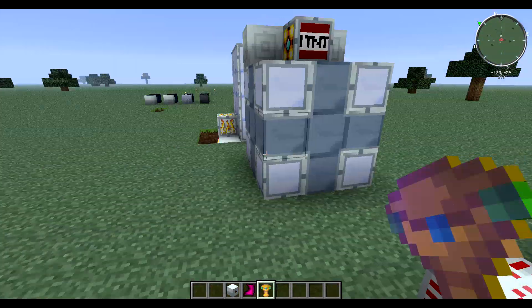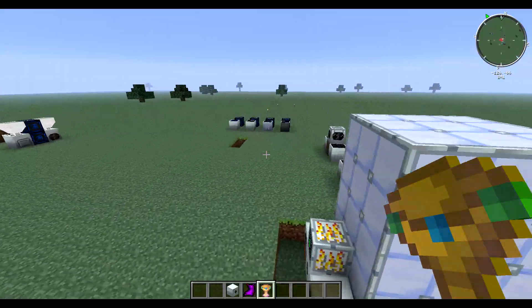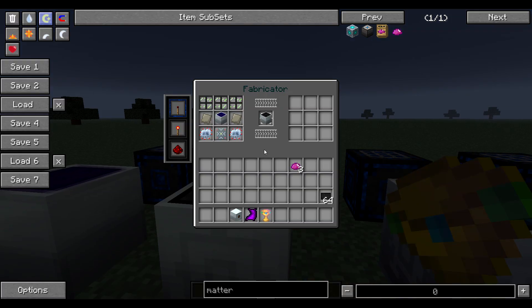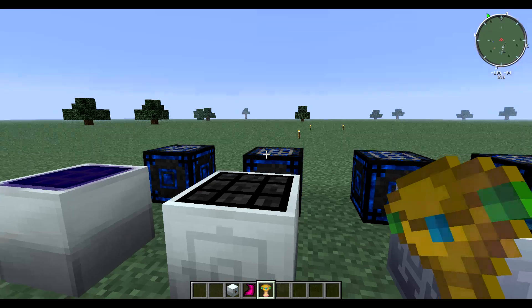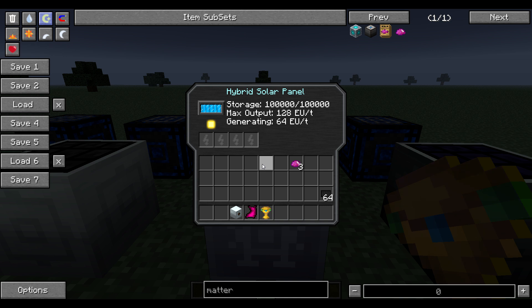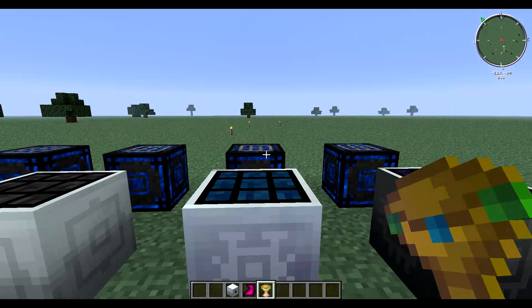Those are all ultimate hybrid solar panels powering it. Let me make sure I went over everything in the advanced solar panel recipe. Next is the hybrid solar panel — this has an internal storage of 10,000 EU, generates 64 EU per tick, and the max output is 128.